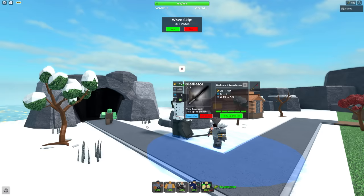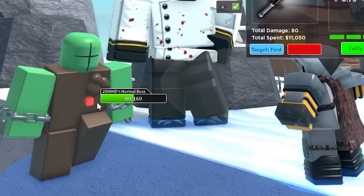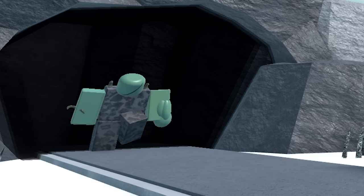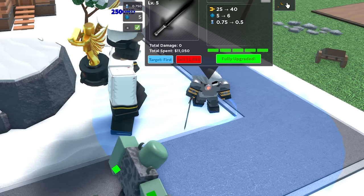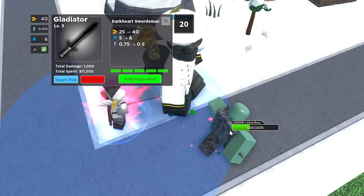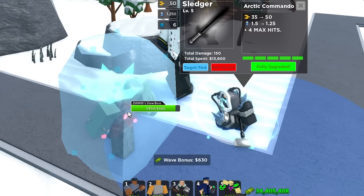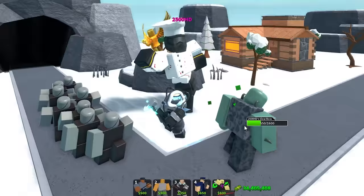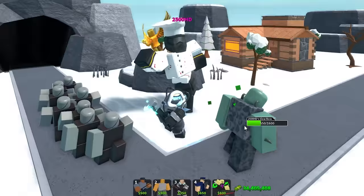Now onto the next test: bosses. Max out Gladiator versus one normal boss — I was concerned but not surprised, it did okay but didn't kill it. Sledger should fare better because it does double damage when the enemy is frozen. Gladiator left it at 500 health. These are the base towers on their own, of course you'd win with supports, but we're seeing what they do by themselves.